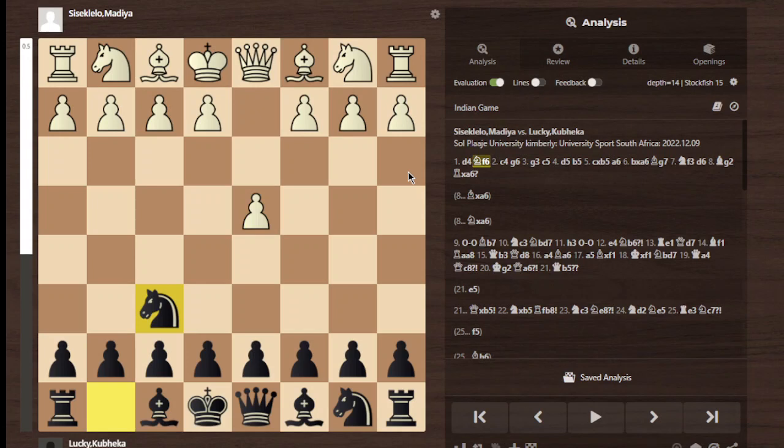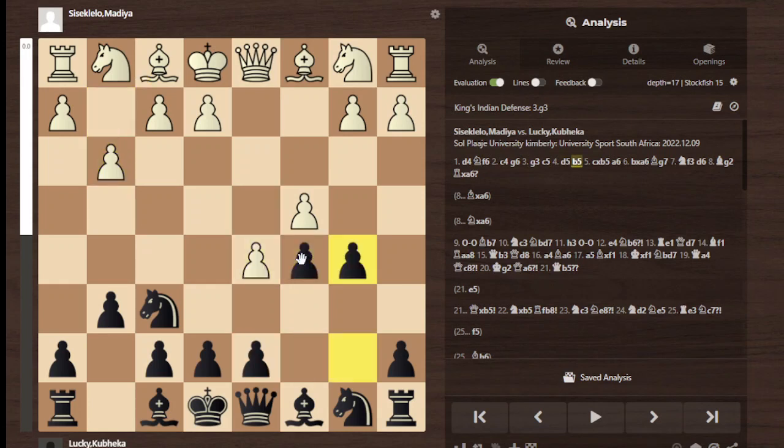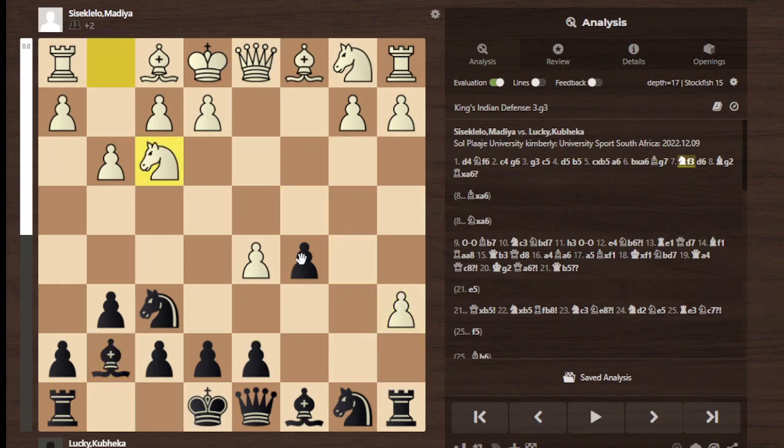So it started out with d4, knight f6, c4, g6, and then my opponent went g3, then I went c5. I can also still go d5 and then bishop g2 and then c5 — this is playable — but I just went c5 now. Then d5, b5, best move, cd, a6, ad, bishop g7, best move. He played knight c3, d6, best move, bishop g3, and then rook takes.